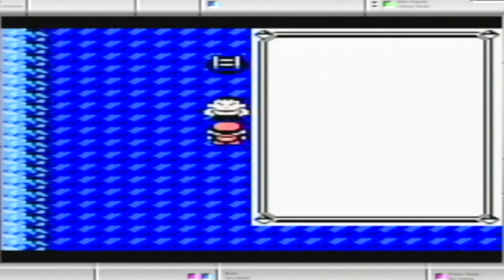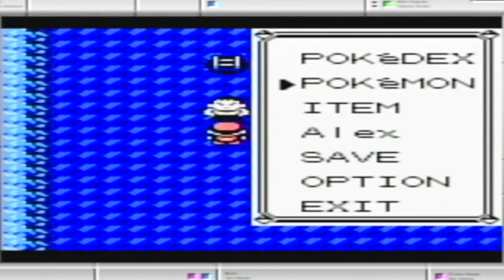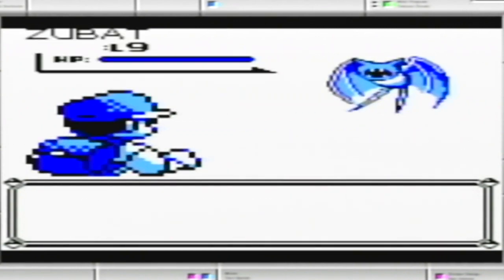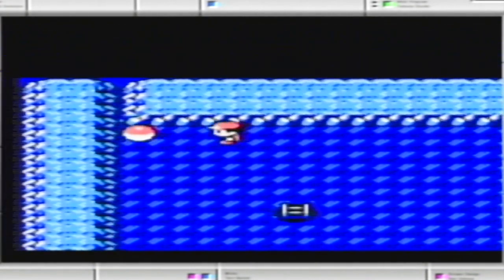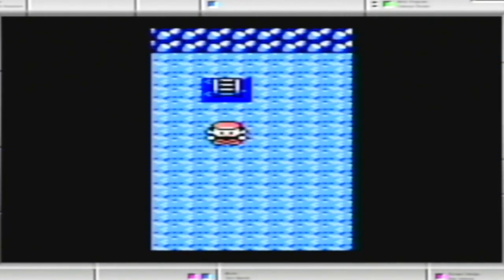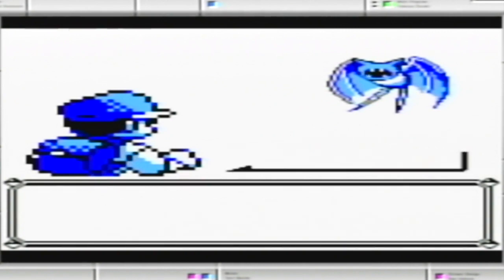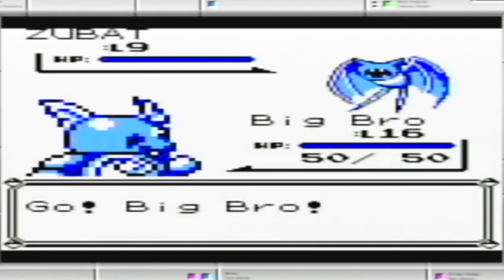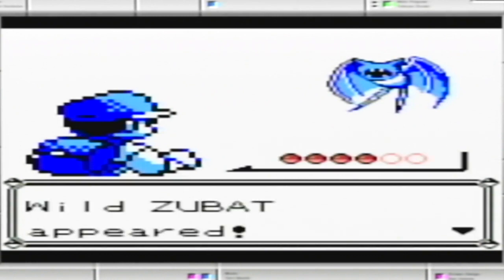Because now I feel a lot better going into that next fight. Okay, Moonstone — that's going to be an item that will come in handy later, because there are certain Pokemon that evolve by use of stones, the Moonstone being one of them. There's also Fire Stone, Leaf Stone, Water Stone. That's actually going to be for Nidoran — when Nidoran evolves, in order to evolve it to its final form, that's what the Moonstone is for. I'm going to make sure I do not toss that away.